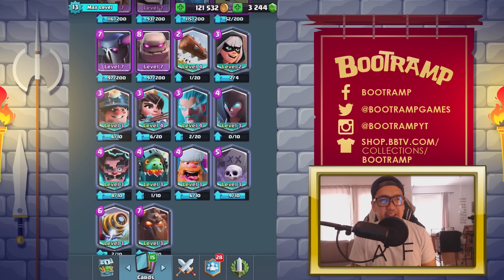There are 13 legendary cards in Clash Royale that we know of, and 12 of them are out right now. The only legendary card not out yet is the Mega Knight, but I do have stats and gameplay of the Mega Knight, so sit back, relax, and enjoy this video.